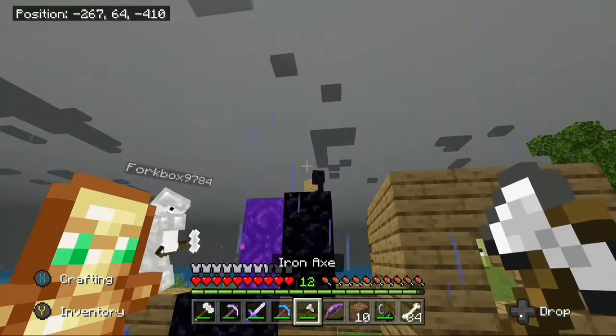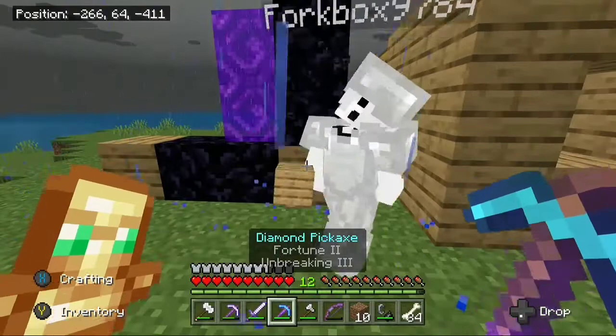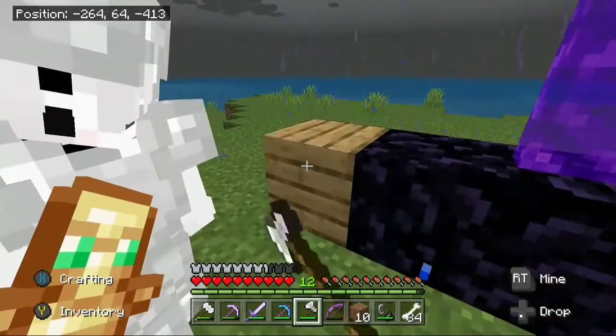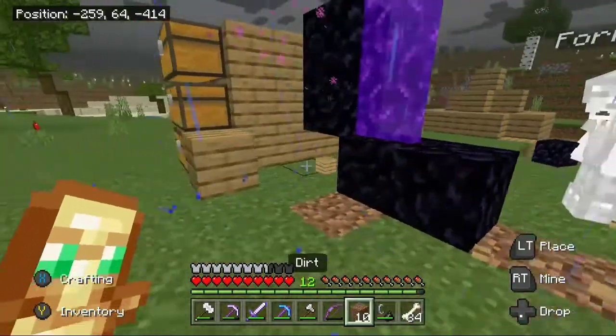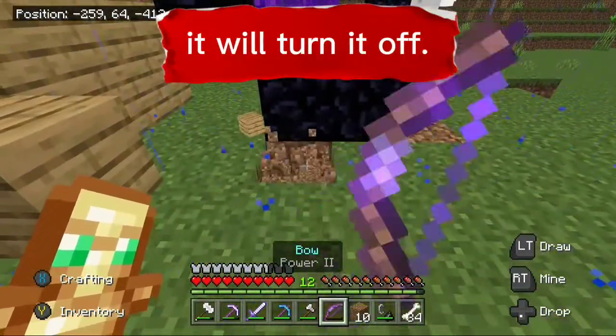We can make this two blocks right here. Here's the thing though — here's the problem. If you blink it, you can't place blocks around it. If I place a block right here, it will turn it off.